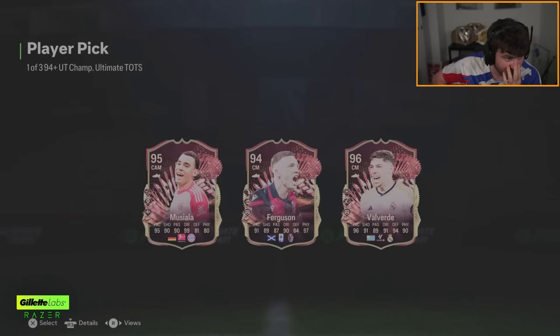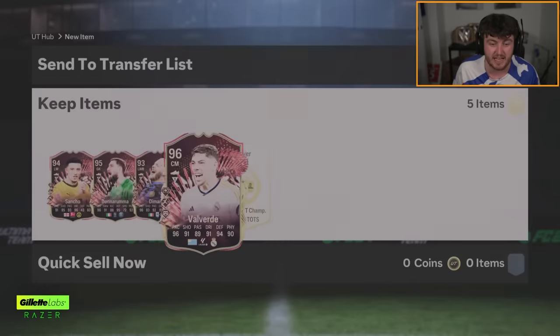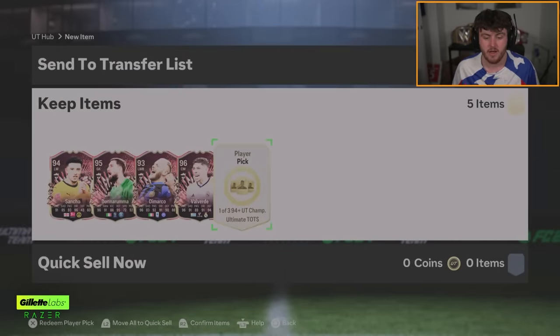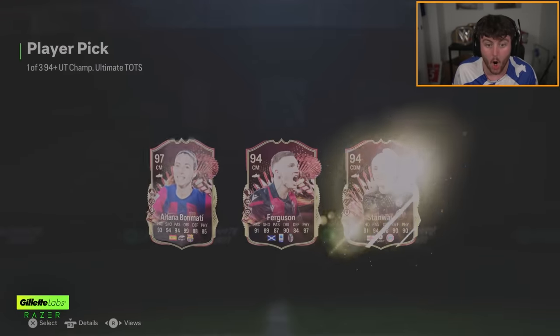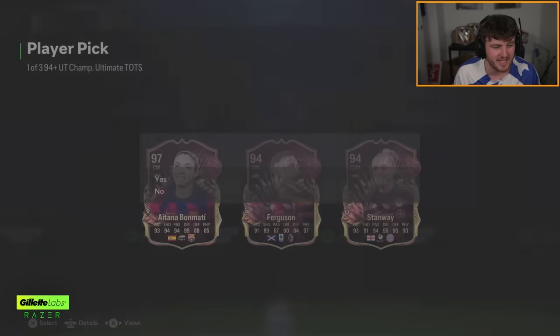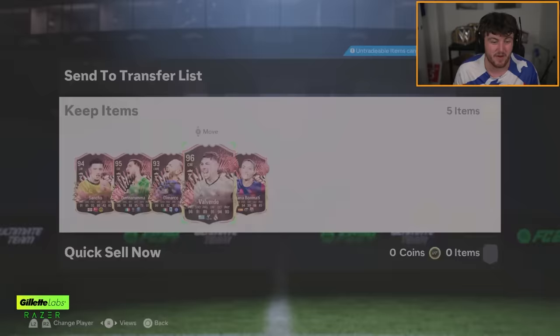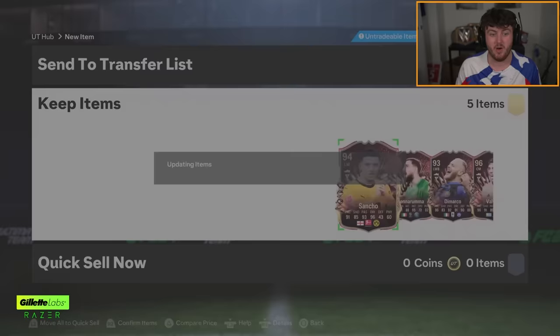I honestly don't know which one I'd pick. You want to go Valverde? Valverde is a really, really nice card. Second player pick — nice! Bro just got a whole new midfield. Congratulations Nathan — that is awesome, dude. Bon Mati and Valverde is real nice, man. That's a really nice Ultimate Tots midfield right there. And you've got some nice fodder there as well. That is solid — GG, that's really, really nice.